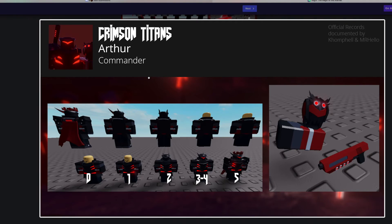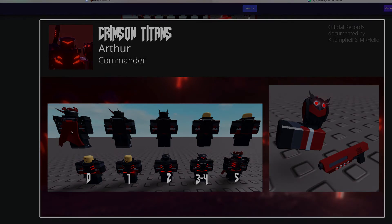This skin is a Commander skin named Arthur. It has the normal design but with a crown on it, which is probably why it's called Arthur. It has a nice hand pistol with more red than the other ones, and also what looks like a helmet that isn't actually worn, with a crow design on it.